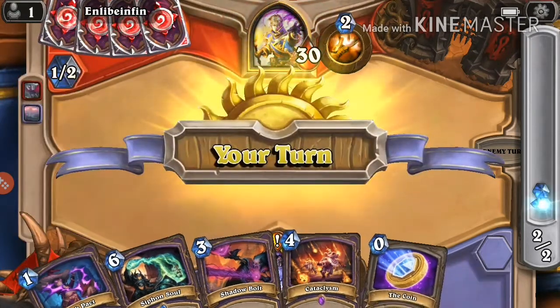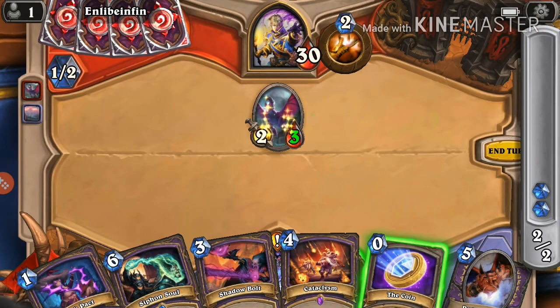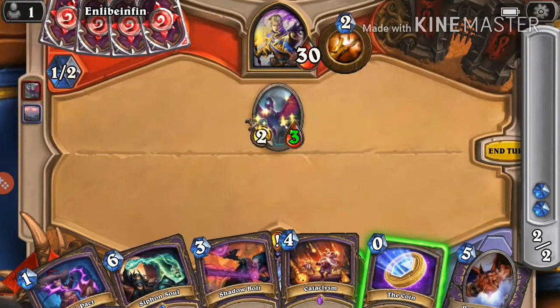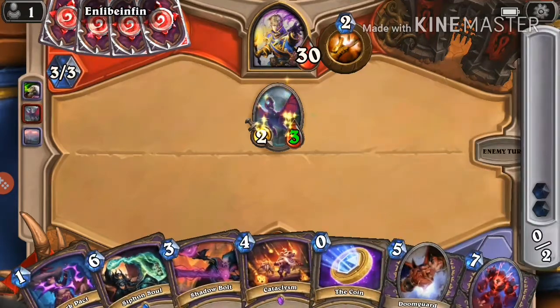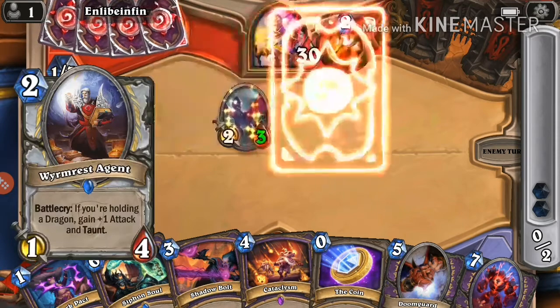He plays a Twilight Whelp. Let's think: should we coin into Cataclysm? We tap now to have six cards to discard instead of five, so we'd complete the quest. Hopefully the next card we draw isn't something important like Reno Jackson or Kazakus, and we should be fine. I think we should play Cataclysm — yep, okay.